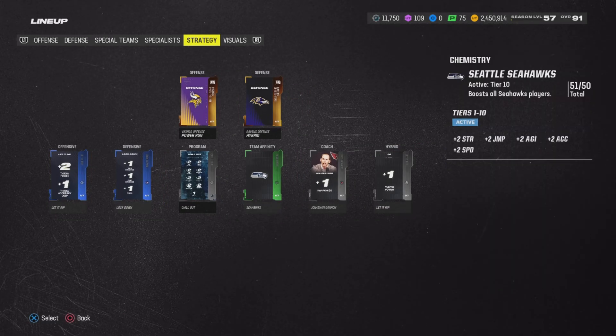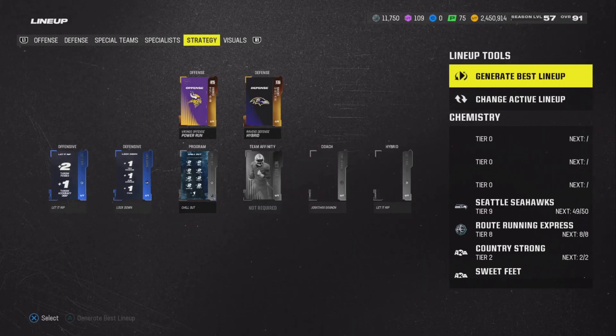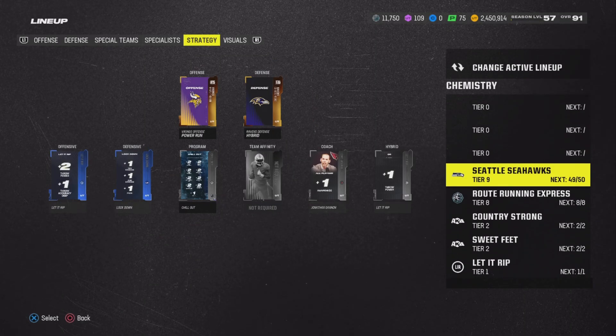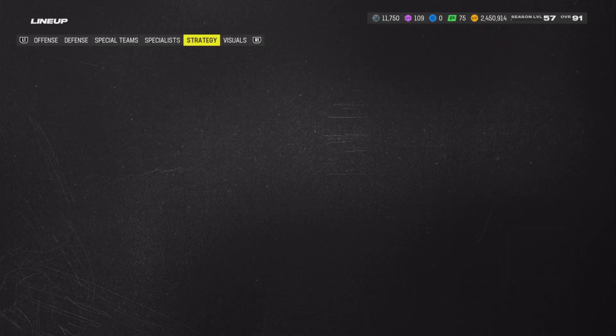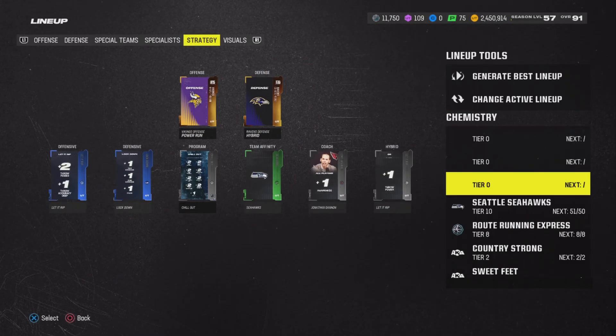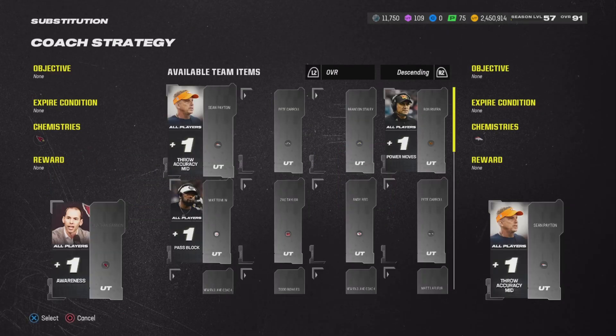The Seahawks strategy item gives two extra chemistry to my Seahawks CAM, which is helping me get 50 out of 50 chemistry. As you can see, if I remove it, I drop down to 49 out of 50. When I add the strategy item back, it goes back up to 50 out of 51. This is very important if you're trying to run a theme team.